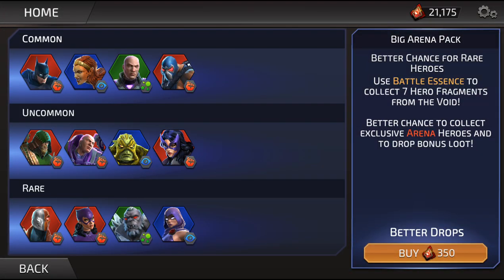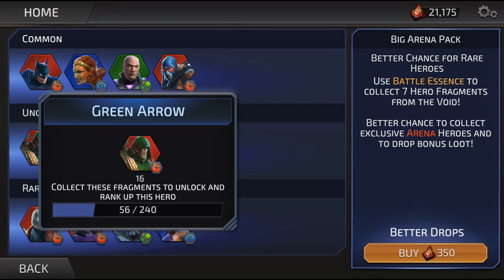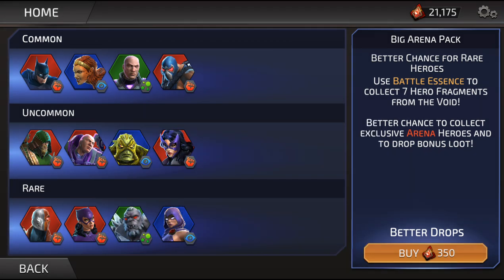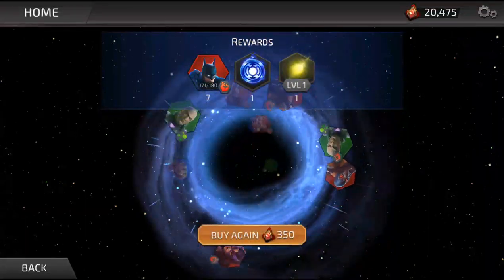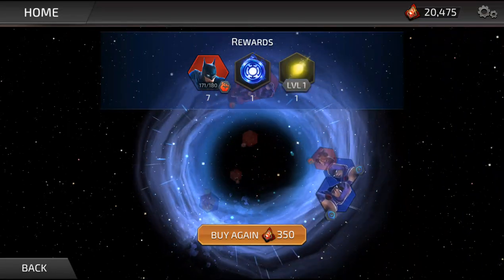I always want some Castaway, I always want some Huntress, and I always want some Cheetah! Maddie wants Cheetah, Batman, Castaway, Huntress, Deathstroke, Catwoman, and Raven! Alright, let's go! We got some Batman! And look Maddie - we are only two more drops away from getting him to another Legendary! How cool is that?